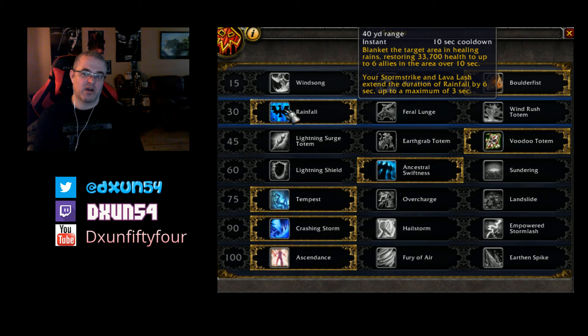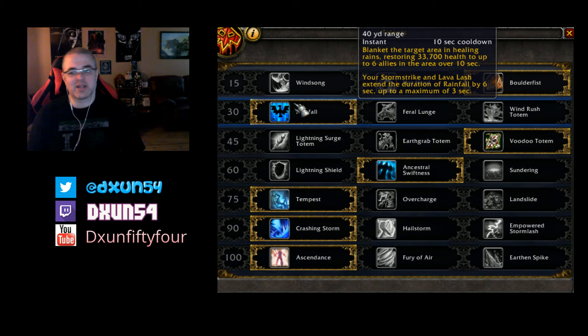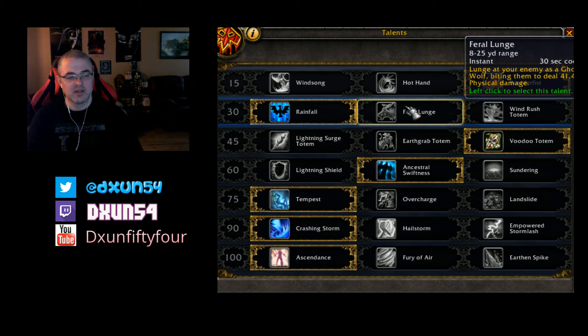We had this other ability which Elemental still has — it puts you in like a little tornado kind of thing and then you just flew. It was kind of like a gap closer, like a charge almost. It was great, but they removed it. I think they saw that it would be pretty OP for PvP. But for PvE it was sorely missed. I guess they wanted to force us to use Ghost Wolf, since they increased the speed of it and all that.